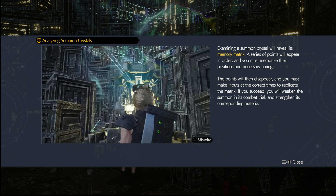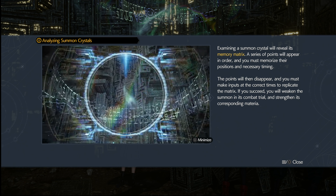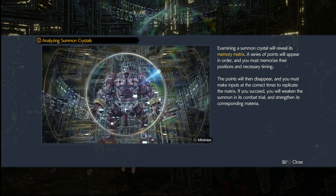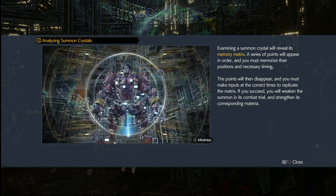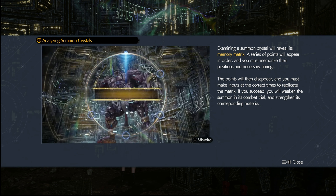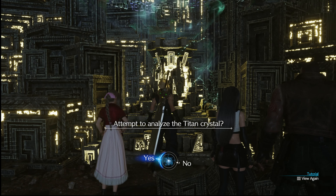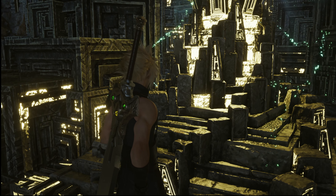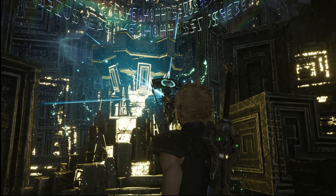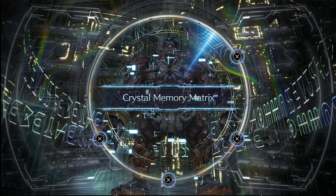The points will then disappear and you must make inputs at the correct times to replicate the matrix. If you succeed, you will weaken the summon in its combat trial and strengthen its corresponding materia. Oh, so this is what they were talking about - this is actually going to lower the difficulty for the trial. Screw it, I'll take it any way I can get it. Maybe on the hard playthrough I'll do it without one of these.